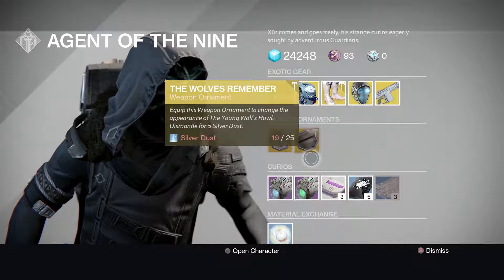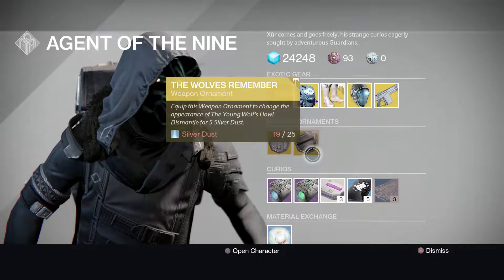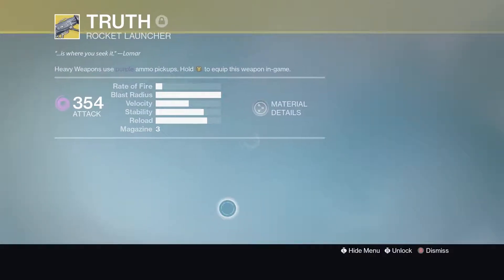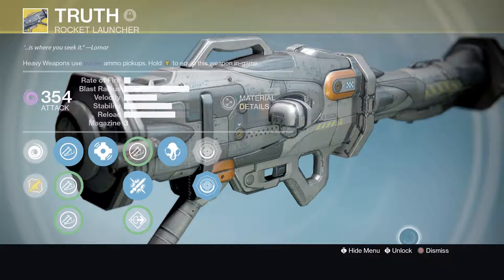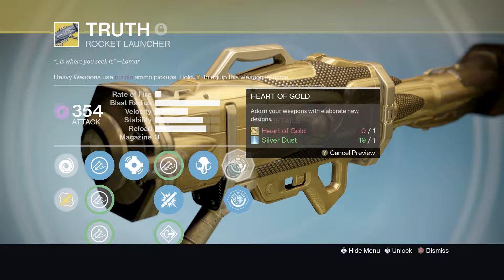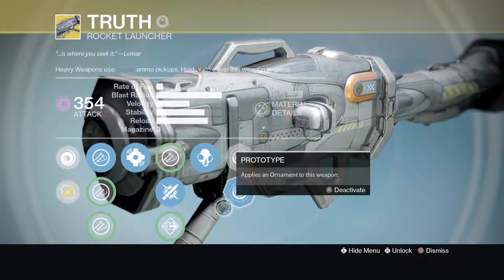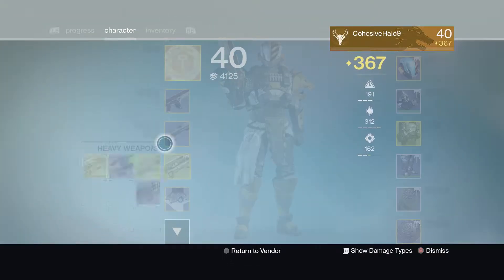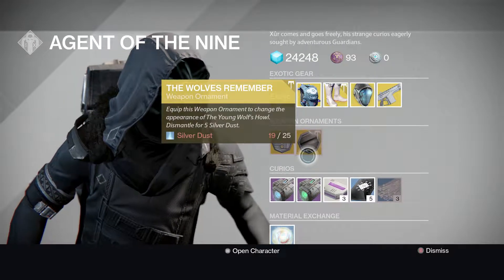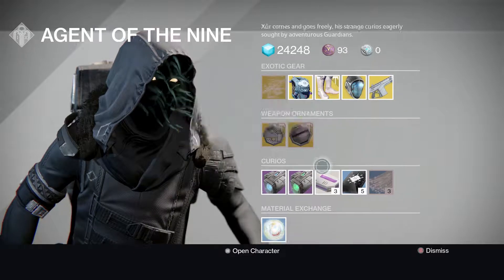From ornaments, he's selling Wolves Remember and Prototype for the Truth. Wolves Remember is for the Young Wolves Howl — I don't have that on me. But I do have Truth on me, and I have the Prototype ornament already on it. It's a silvery color. There's also a Heart of Gold ornament which I don't have. He is selling the Prototype. There's also one — I actually have this one too — it's like a dark black color.